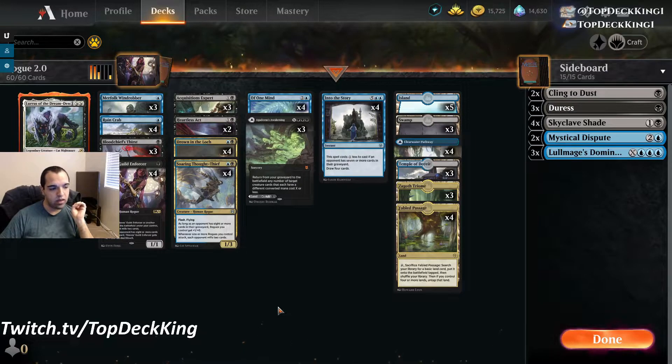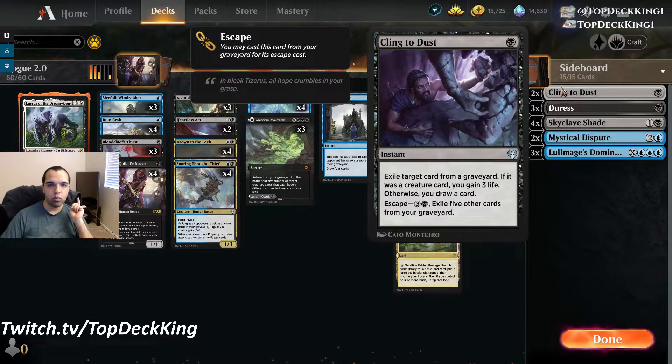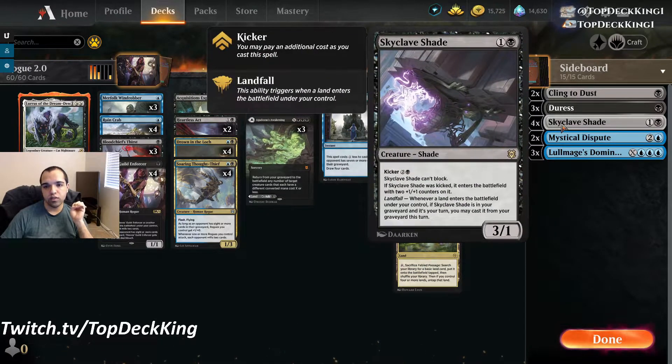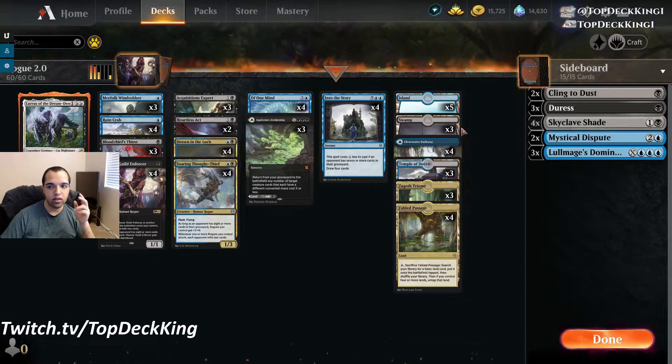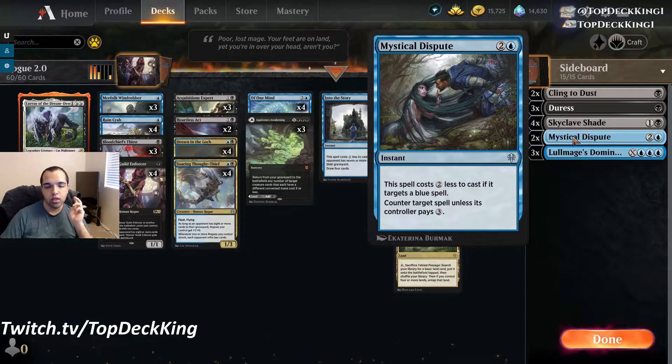Against Doom Foretold decks: bring in two Cling to the Dust, two Mystical Disputes, and four Skyclave Shades. Cling to Dust makes their Dance of the Manse less powerful and can remove creatures if they use ECD or Elspeth Conquers Death. Skyclave Shade feeds Doom Foretold — you can keep sacrificing it, play a land to bring it back, sack it again infinitely. Mystical Dispute counters their key spells — you want to counter Doom Foretold itself.